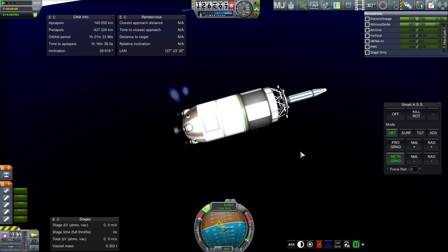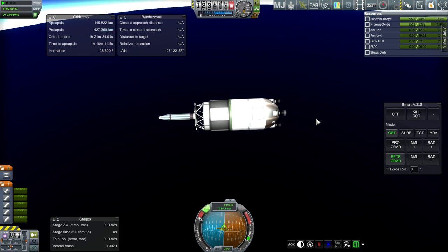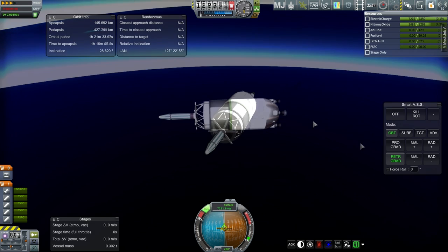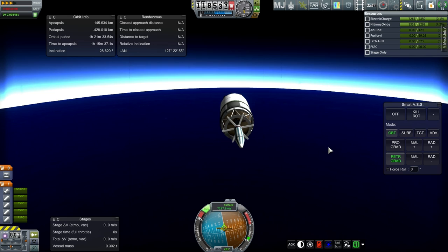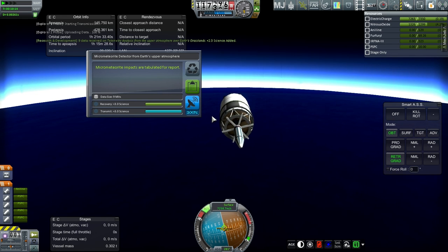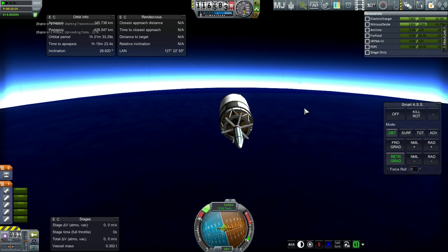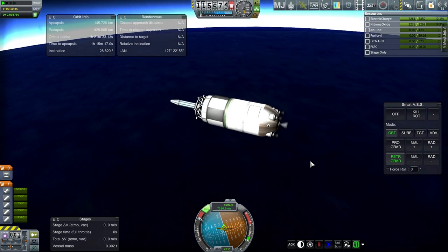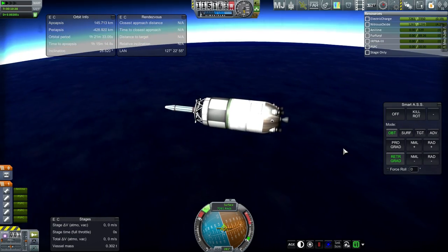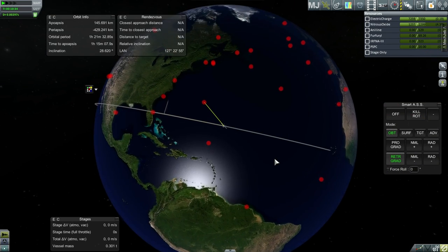That works out. We'll dump at least half of the nitrous oxide. Maybe we're over ocean finally. We've got some other experiments — actually that's grassland still, weirdly enough. Micrometeorite detector from upper atmosphere — we haven't done that before. That one we've done before. Still grasslands though, so my biome map is definitely off. There's no grasslands here. And we're not going to reach Africa, which would have given us new biomes.